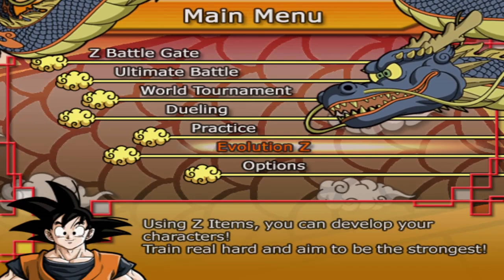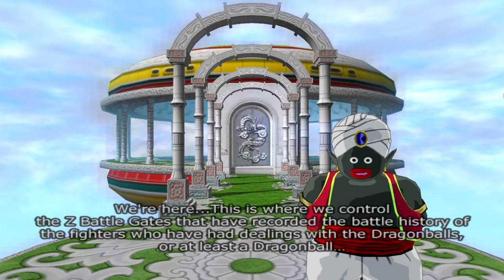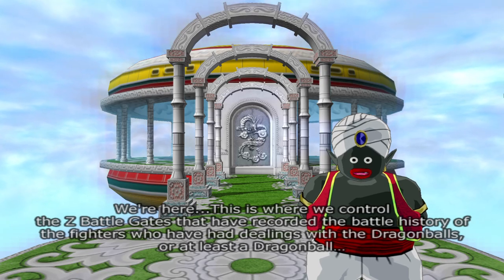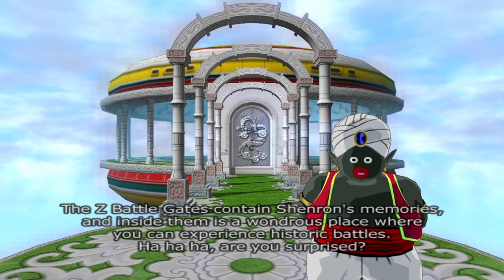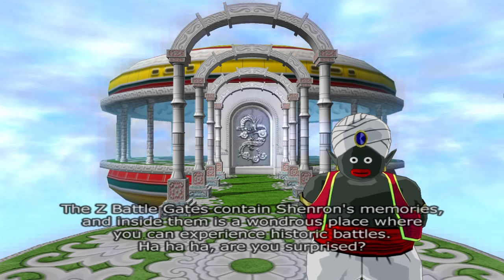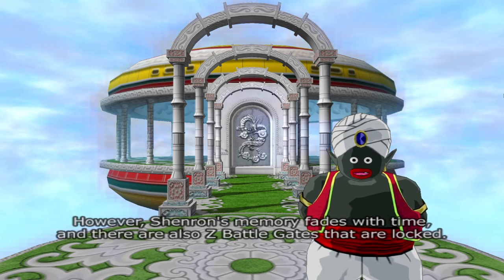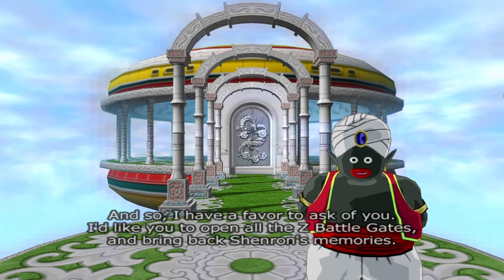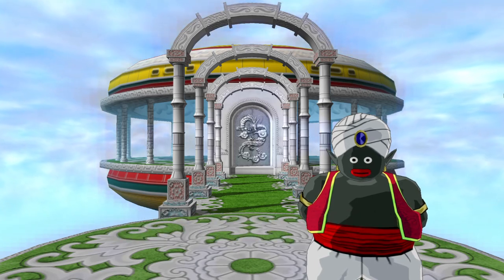I think that's basically all I gotta say — we just get into it. The Z Battle Gate. This is where we control the Z Battle Gate that have recorded the battle history of the fighters who have had dealings with the Dragon Balls. The Z Battle Gate contains Shenron's memories, and inside them is a wondrous place where you can experience his historic battles. Shenron's memory fades with time, and there are also Z Battle Gates that are locked. I'd like you to open all the Z Battle Gates and bring back Shenron's memories.